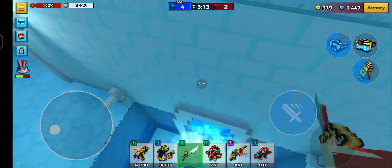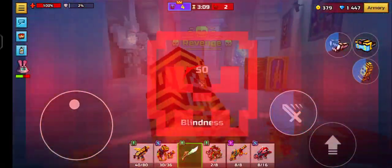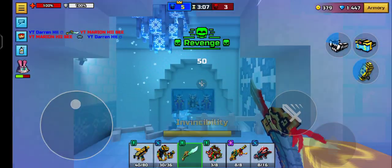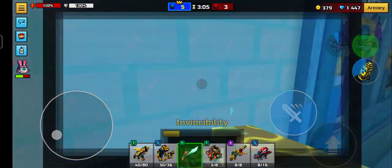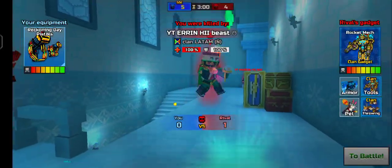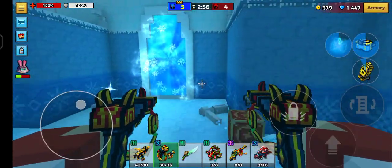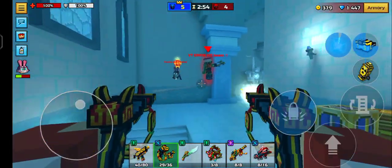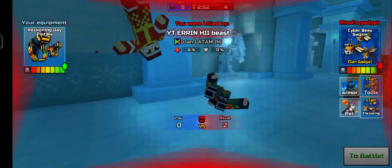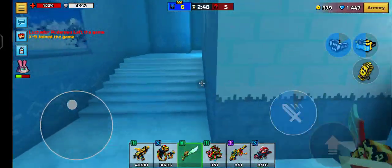I fell off! One, two — dead. Necklace of the Ice King. I hit him once with the sniper. Can I get a kill with this weapon? Reckoning Day Pistols — nice, six to five.